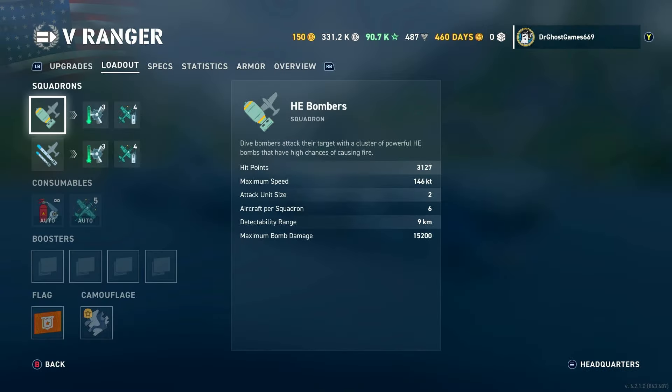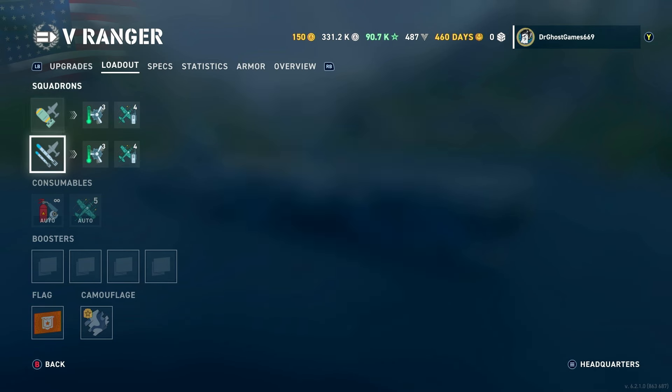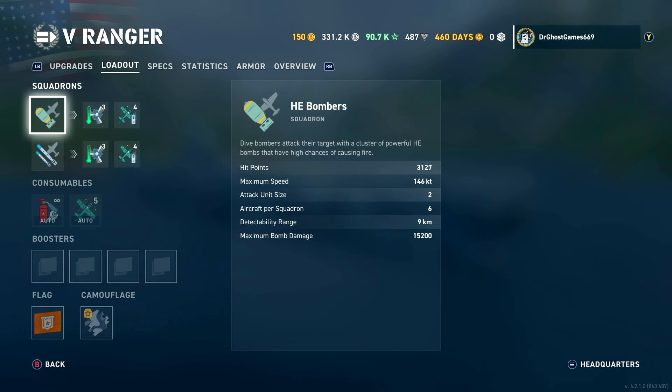For the loadout we have some squadrons here. Just like the Langley, you have the same amount of attacks — two attacks per squadron. You can drop two torpedoes and two bombs per attack, and you can get three attacks off in total. You have six planes in a squadron, two of those planes attacking at a time.